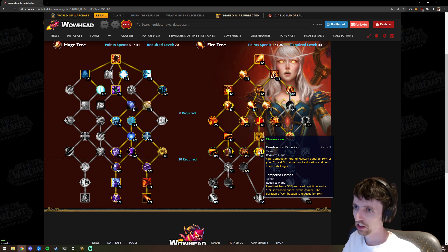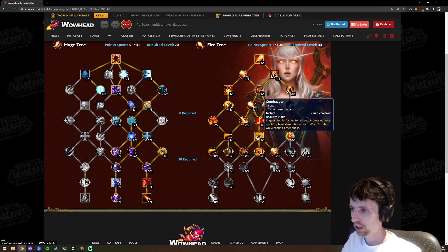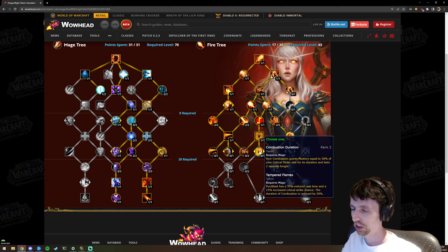I'm all for making new builds that change gameplay, but just spamming hard-cast Pyroblast doesn't feel right. Another issue with Combustion Duration is that the mastery literally does nothing because it's just ignite damage outside of Combustion, which is nothing. I'd really like to see the mastery buff moved onto Combustion itself, and this talent improve the mastery further — like if base Combustion was 50% mastery and this put it up to 75%.